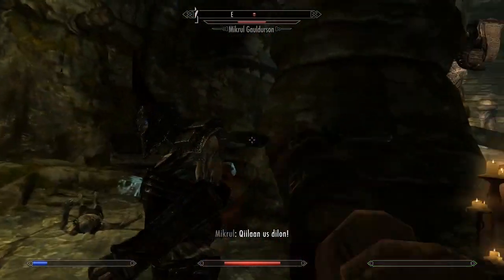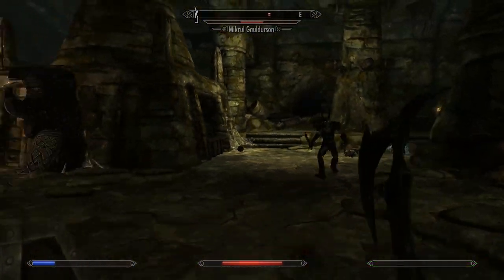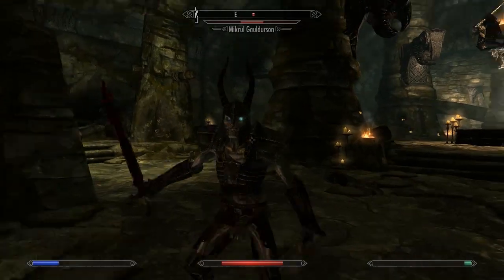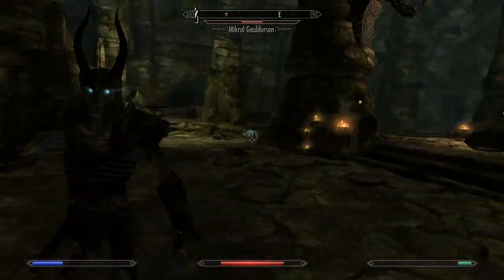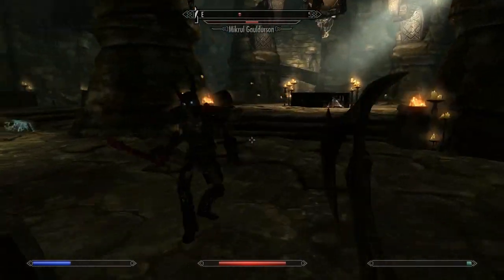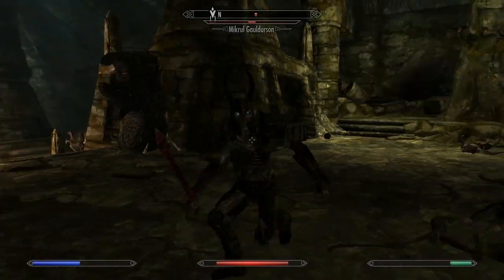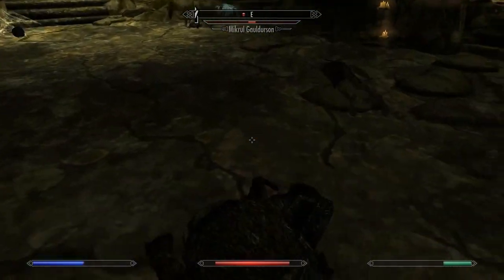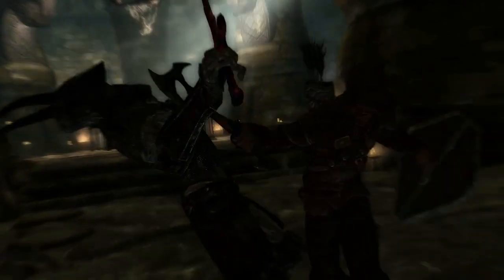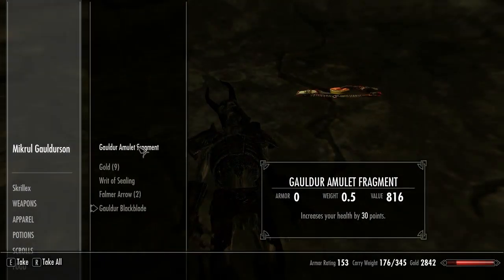Another thing which you can do is actually let him walk up to you, and when he starts striking, walk back. Then you go in for one hit and walk back again, because his attack is really, really slow. So it's not that hard to just go back every time he tries to hit you. I wish I knew that earlier on, but you do now.